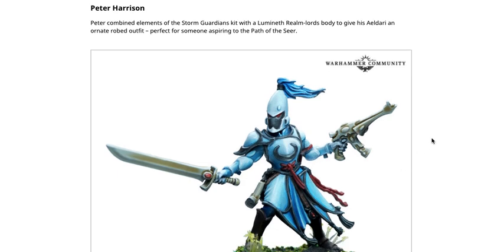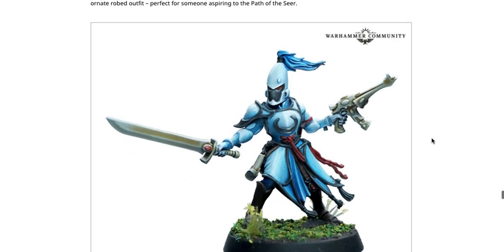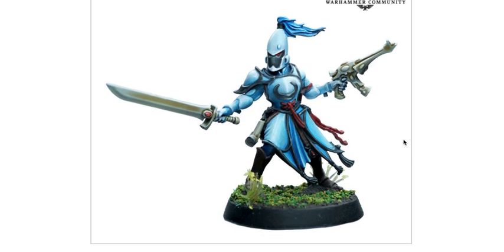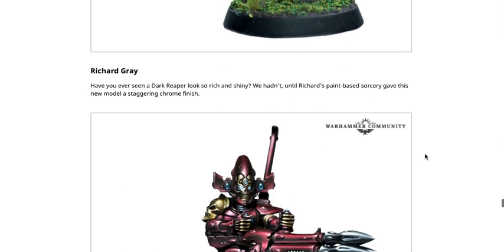Peter Harrison combined elements of the Storm Guardian kit with a Lumineth Realm Lords body to give his Eldar an ornate robed outfit, perfect for someone aspiring to the path of the seer. It's a conversion using a Lumineth Realm Lords body with the pistol hand, sword hand, and head from a Guardian. The parts go together very nicely and fit the overall Eldar aesthetic. This is cool thinking outside the box — if you buy a Guardian squad and have Lumineth laying around, you could turn your 10 guardians into 15 or 20 pretty easily with a couple of Lumineth bodies.